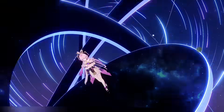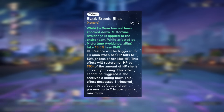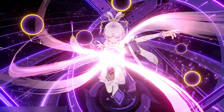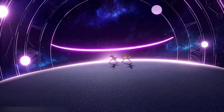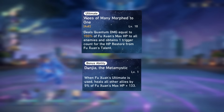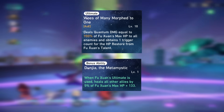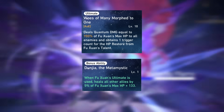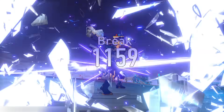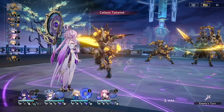Her talent also grants her and the entire team a buff called Misfortune Avoidance, which grants a substantial amount of damage reduction to the entire party. Fuxuan's ultimate is a large AOE quantum attack that deals damage based on her HP percentage, but most importantly grants her a trigger count of her HP restoration talent. Unlocking Fuxuan's second bonus ability also adds a healing component to her ultimate that heals the entire team for 5% of her max HP plus 133. The combination of her bonus ability with the self-healing charges gained from her ultimate are the keys to her team-wide solo sustaining capabilities.